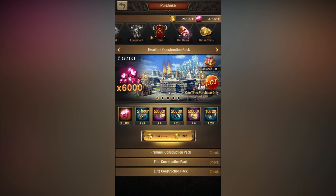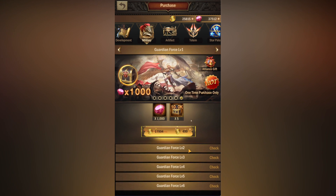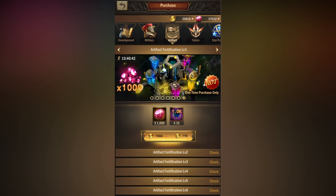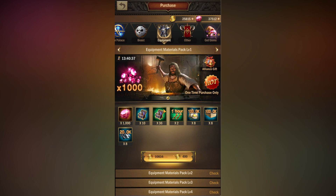This game has a bunch of different types of packs for each aspect of the game. For example, if you want to start training troops you can go to military and purchase those packs. If you want to focus on artifacts you can go there, and if you want to work on gear or equipment all of those are here too. It's very simple, and so far you get a lot of items for what you pay for, which is pretty good.